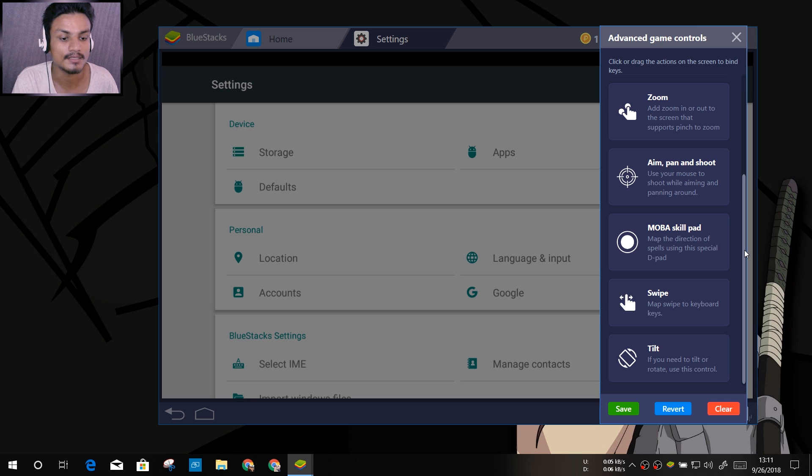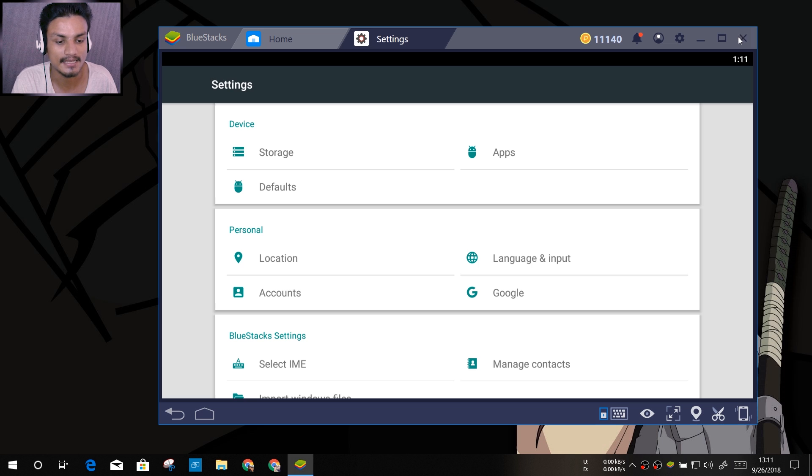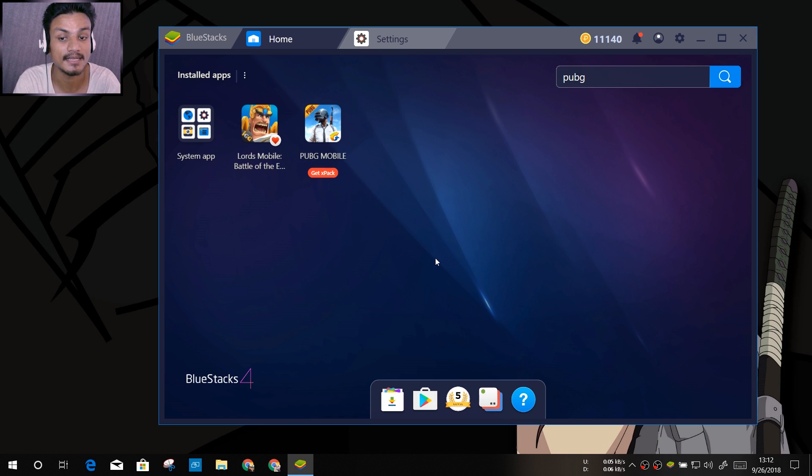They have redesigned the key mapping tool and now it looks clean and simple, similar to BlueStacks 3, but you may feel a little difference. You can see the key mapping tool is pretty clean and nice. There's a toggle key for key mapping appearance. The most important thing is that they have made BlueStacks simpler and faster.